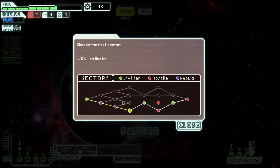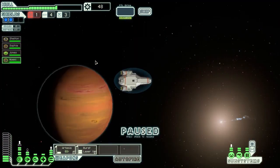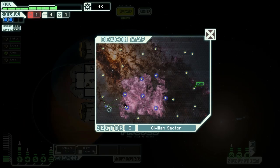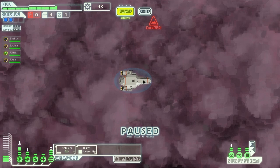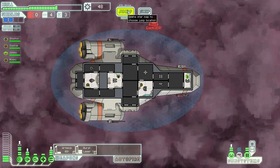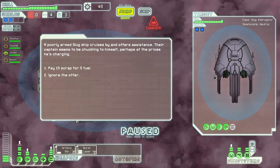All we have left is a civilian sector. We're actually almost at the end of this area. I don't know what that means for us, but we'll find out when we get there. It shouldn't actually take that long, but you never know. So we jump past this — we actually have no fuel again. We will wait and see what happens.